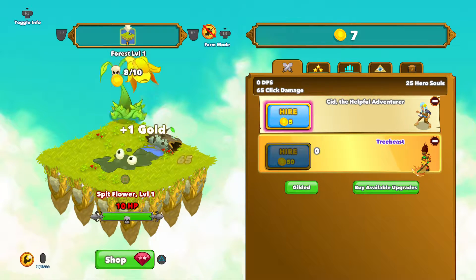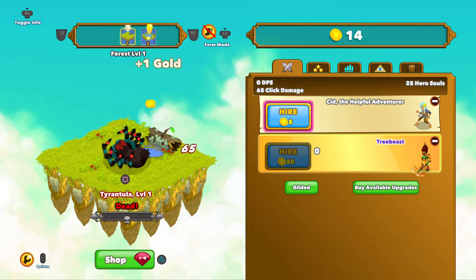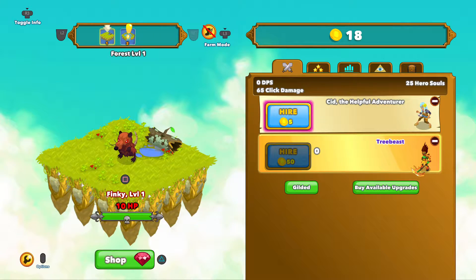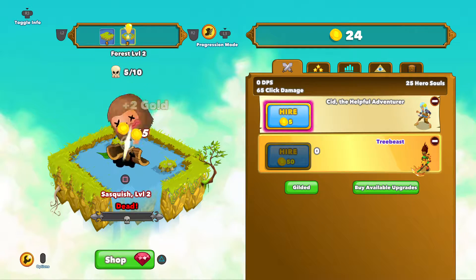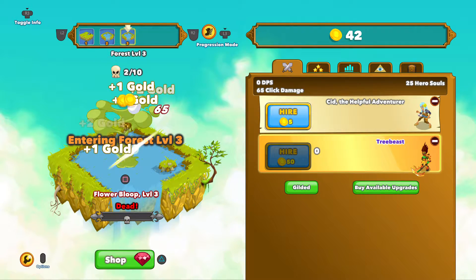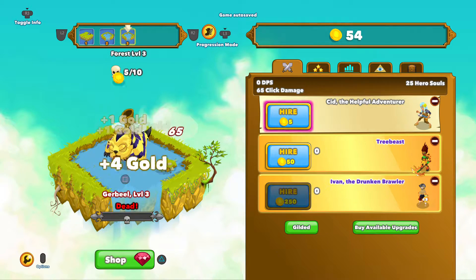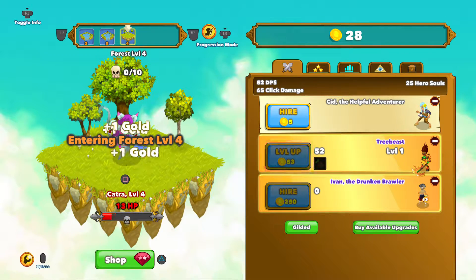You know the drill — we're at level one now. We're actually going to save up to 50 so we can just go into progression mode and buy the dude to help us. We're going to save up to 50. That would be nice.